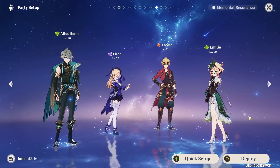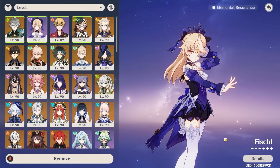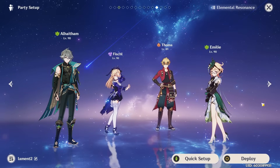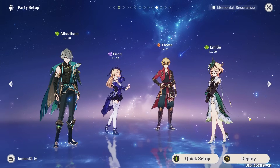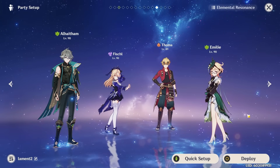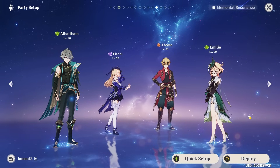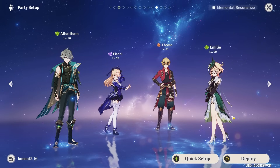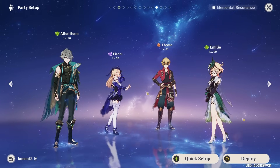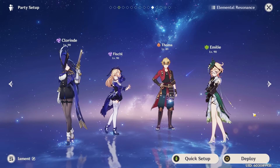Regarding a Dendro main DPS in this team, while it is technically viable, I want to mention that not only would you need a very fast Electro off-field support, like a C6 Fischl almost exclusively, but also because of the way the reactions interact with each other — if you're applying a lot of Electro, you can typically be triggering both Quicken and burning sort of at the same time. The auras can coexist and you can typically get a lot of Aggravates, on top of having Overload and burning. Whereas if you apply too much Dendro and don't have enough Electro, you can end up overtaking the Quicken aura and end up triggering burning a lot more and not get as many Spreads on your Dendro character. This can still be viable if played correctly and if you have enough Electro, but a Quickburn team with an Electro carry will be more consistent and easier.